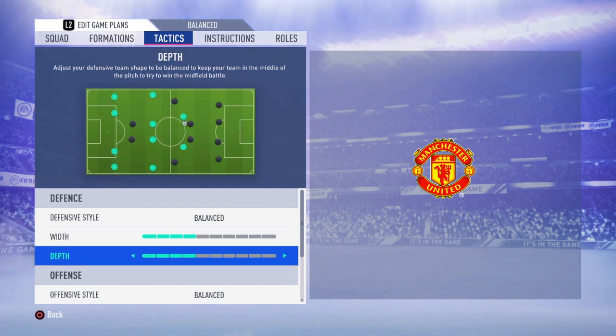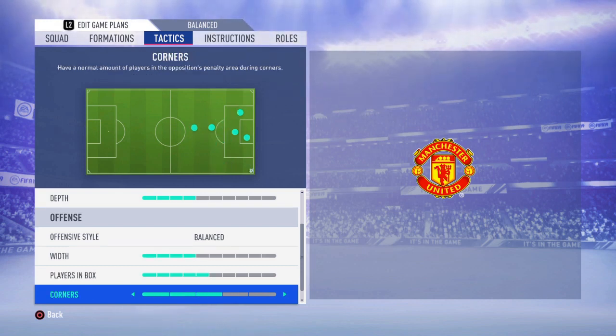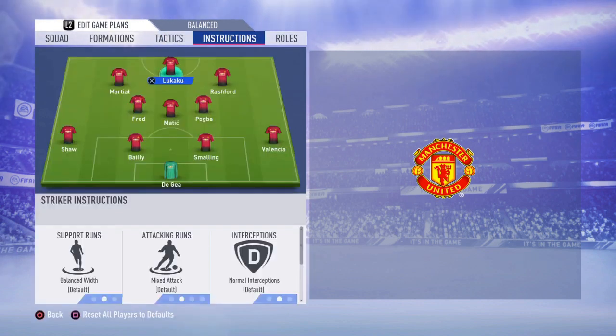On the offensive side, width is still going to be 4 but players in the box will be 5 — you need that extra player entering your opponent's area to try and score. For corners we're going to leave it at 2 and free kicks at 2 as well. You just don't want your whole team forward whenever you have a set piece or corner, so we go with these numbers.